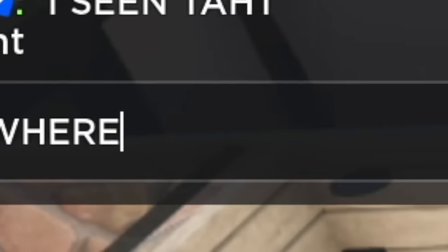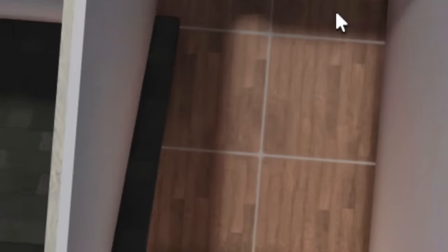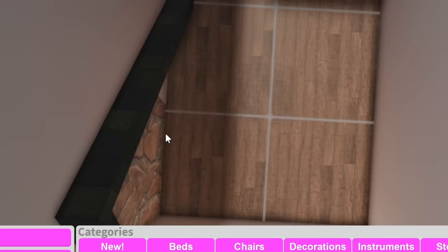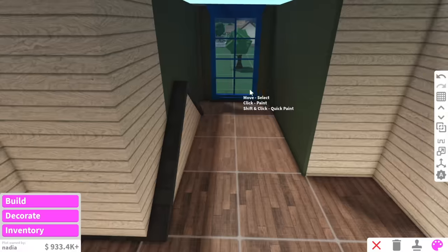Hey Nadia, where do you want the bathroom? I don't know if she wants it here, here, or here. Two by three room upstairs. Nadia, this is such a small bathroom — it's okay, we can make this work. The only annoying thing is there is a roof right there. All I do to fix this little problem is put two horizontal wedges like this and boom, your problem is kind of solved. For the bathroom, we're going to have a green bathroom.